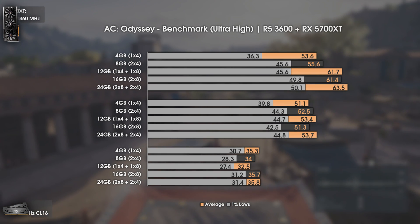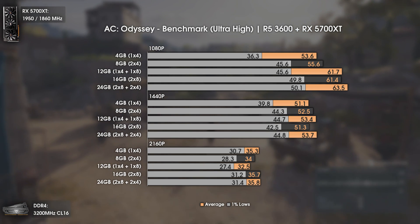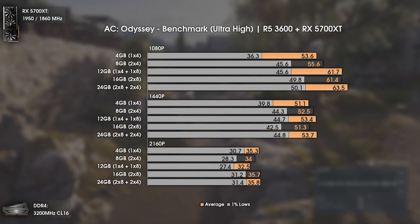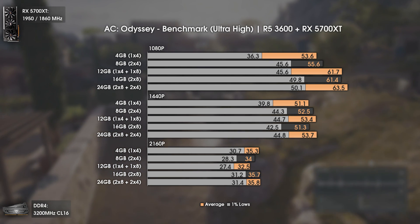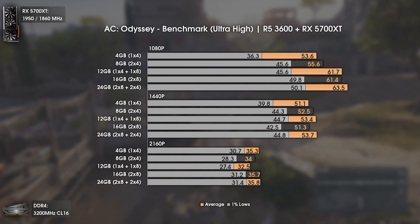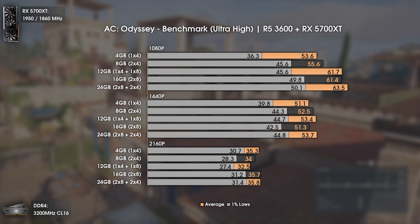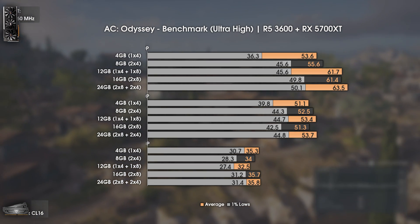The first game is Assassin's Creed Odyssey using the built-in benchmark. Even the 4GB single channel can run this game if you have a good SSD for the page file and a GPU with around 8GB of VRAM. The results are a bit messy at higher resolutions, so looking at 1080p: 24GB is slightly faster than 16GB due to having four sticks, but the difference is minimal. 12GB shows lower results at 1080p and 4K — not because the RAM is insufficient, but due to mixing different RAM sizes and chips, which will be explained at the end.